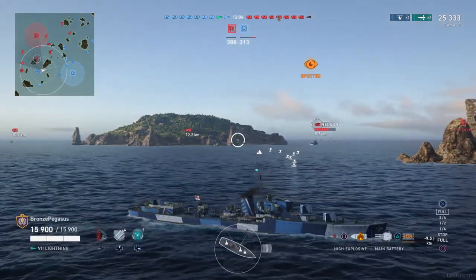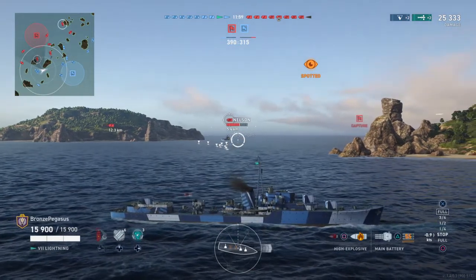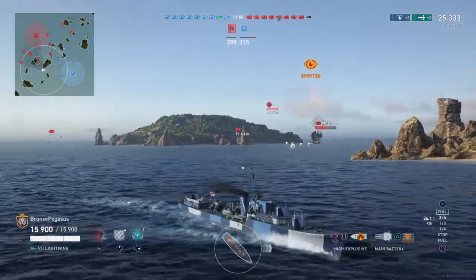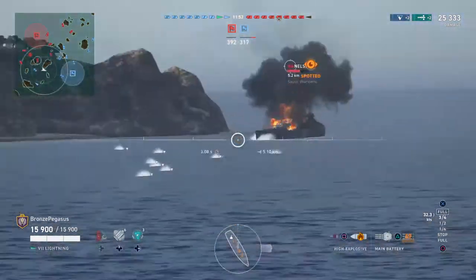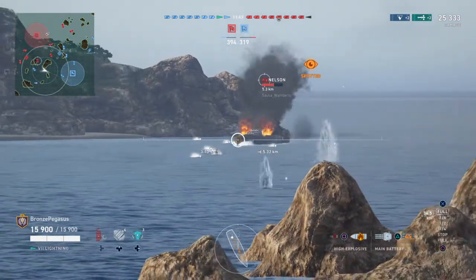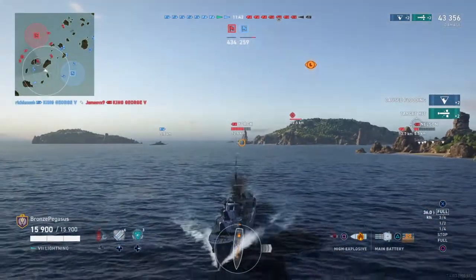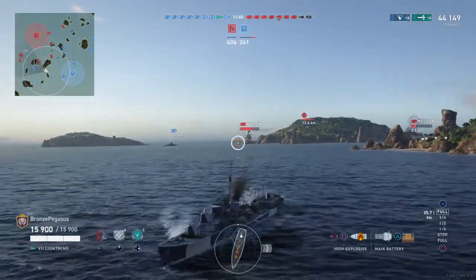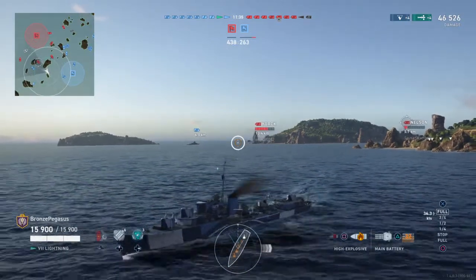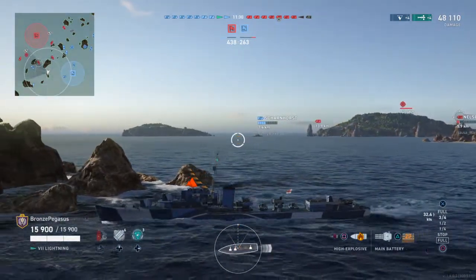In my opinion, once you get to tier 7, this is the easiest ship to play in the game. The destroyer class is the easiest to play because all you have to do is keep your distance — they're not going to see you, and you can just shoot at them with impunity. At the earlier tiers it's much more difficult, but once you get to the higher ones, destroyers are the easiest class to play in the game.